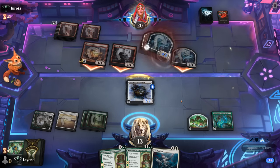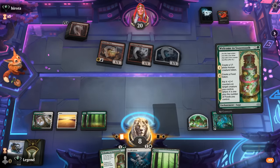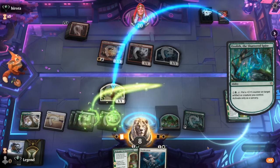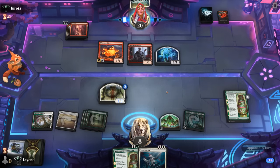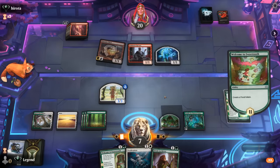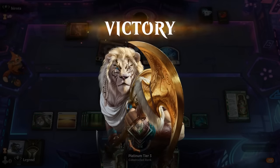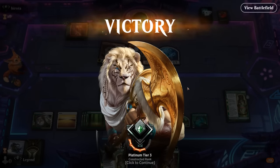We'll still have some food tokens left to sacrifice. Just a land off the top. Archivist is nice — Archivist into Welcome to Sweet Tooth, draw a card. And our opponent knows that they're too far behind, with two food tokens representing six life and an active Ozolith. Onto the next one.